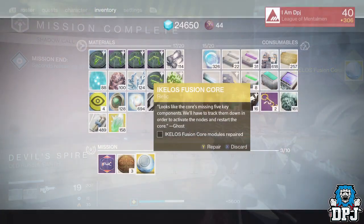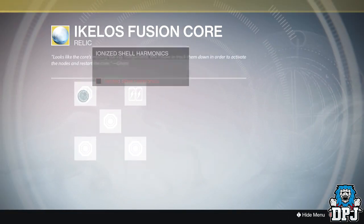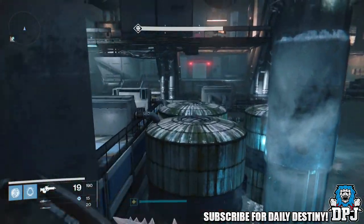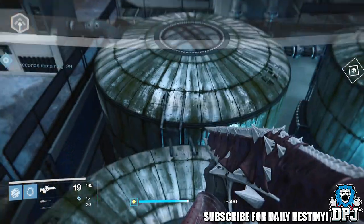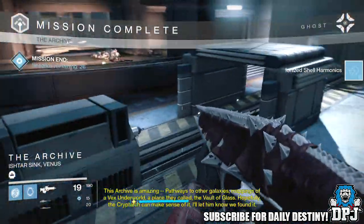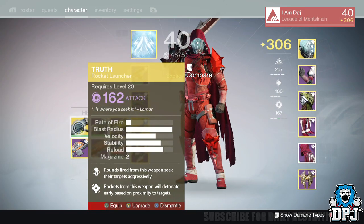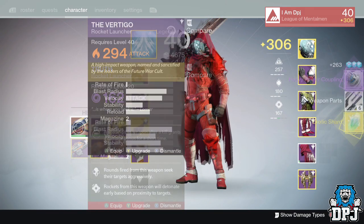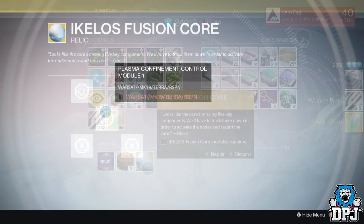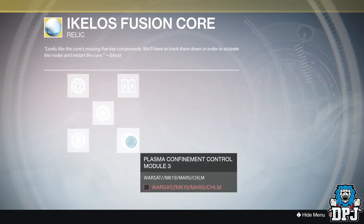Once you've killed the wizards you will be rewarded an I-Null Lost Fusion Core which you have to repair. It has five parts to complete. The first is Ionized Shell Harmonics, which requires you to complete the Archive mission on Venus — do this on Heroic just to be sure. These don't have to be completed in any particular order. Then we have Heavy Plug Coupling — you can just dismantle any old heavy weapon, though blues may not work, so it may have to be a Legendary or an Exotic.